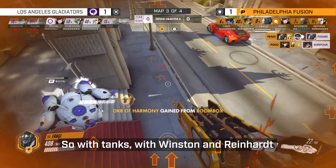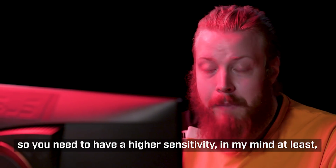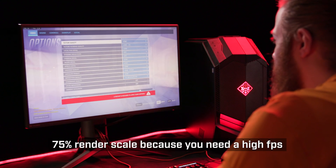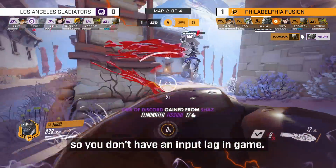With tanks — with Winston and Reinhardt — you need to look around a lot, so you need to have a higher sensitivity, in my mind at least, so you can switch your field of view faster. I usually have just everything on low with 75% render scale.